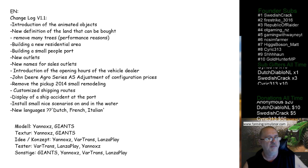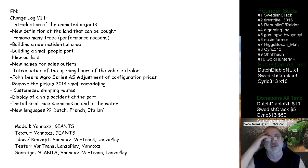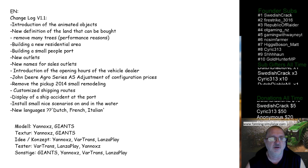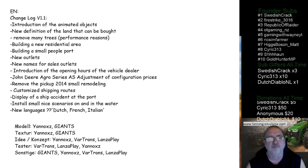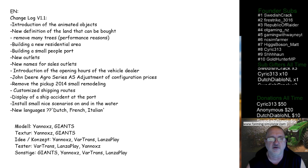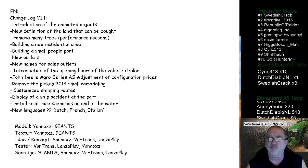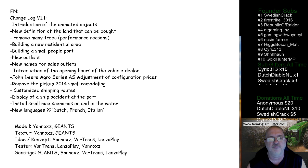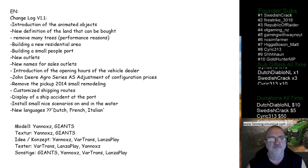I'm going to bring up the description — I'm not going to be able to do all the pronunciations for you, just the part that's in English. This is version 1.1 but I haven't ever seen it, so that's good. Animated objects have been added, new definition of land that can be bought, removed many trees, building a new residential area, building a small people port, new outlets, new names for sales outlets, introduction of opening hours of the vehicle dealers so you go when you're supposed to go. That's more realistic. Got some John Deere stuff, customized shipping routes, display of ship accident at the port — interesting. Install small nice scenarios on and in water, new languages: Dutch, French, and Italian.